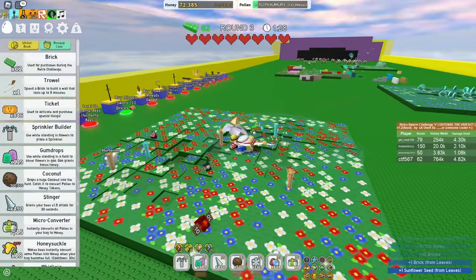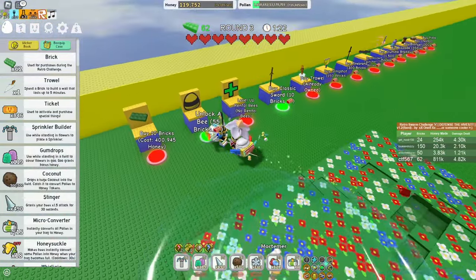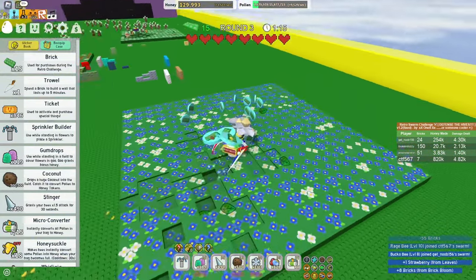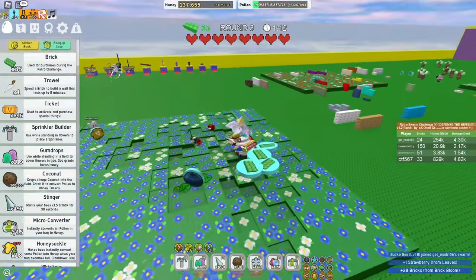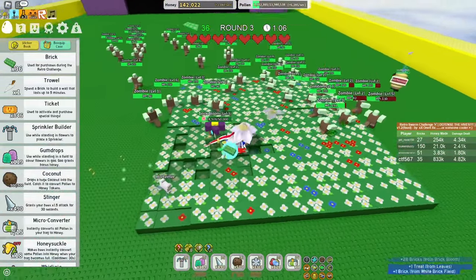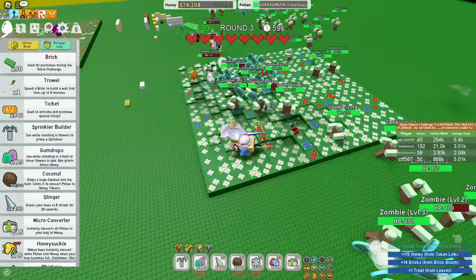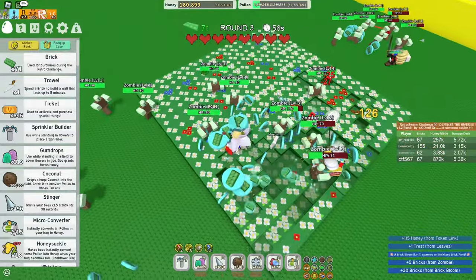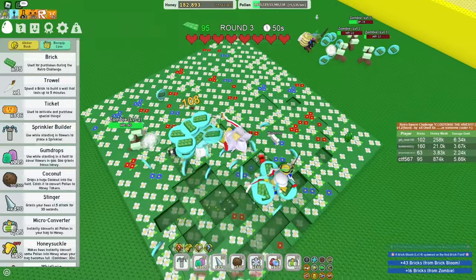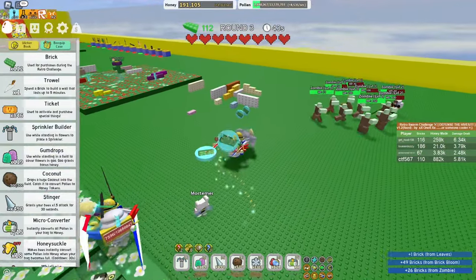For the zombie round, it's really easy — you don't even need a single wall because all the zombies will chase you. If you do have rental bees, the Vicious Bee is really important. If no one in your squad has a Vicious Bee, it's going to be kind of hard to win unless you get a rental Vicious Bee. Zombies are a light one — they're really easy.